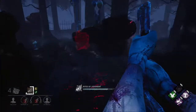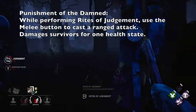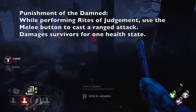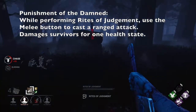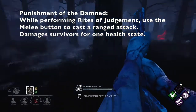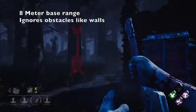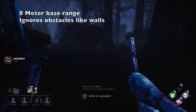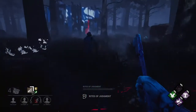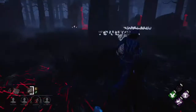The second part of his power is his ranged attack, Punishment of the Damned. While performing Rites of Judgment, using your melee attack will instead cast a shockwave-like trail. Survivors hit by this will receive damage, but it will not count as a standard hit, so stuff like Franklin's Demise won't work. The wave has an 8 meter range at base and will ignore any obstacle in its path. This attack is most useful for punishing vaults and pallet drops, but you can sometimes use it to surprise people on generators.